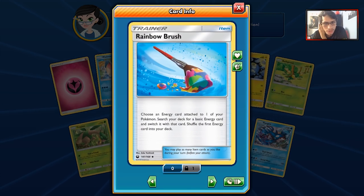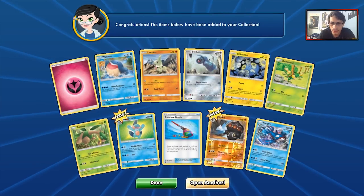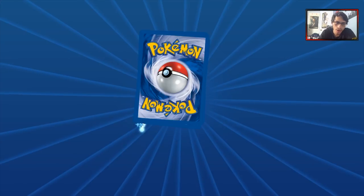We do have Rainbow Brush — choose an energy attached to one of your Pokemon, then switch it with a basic energy. This is nice. This could open up a few archetypes to be a thing. You never know.